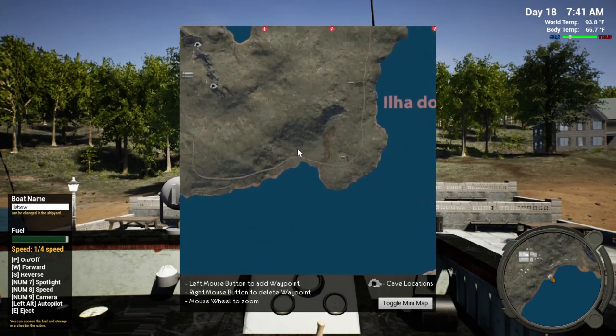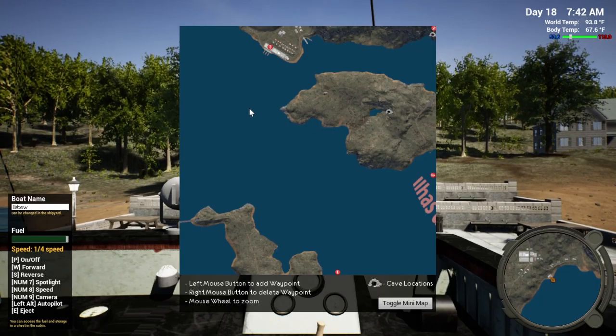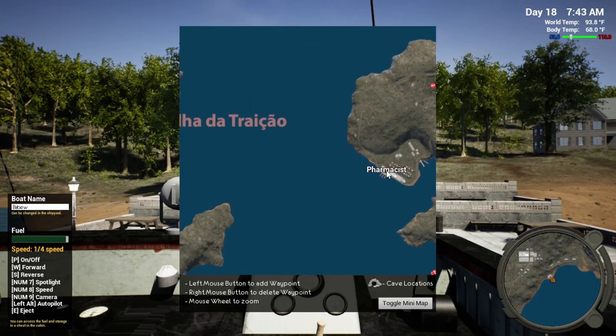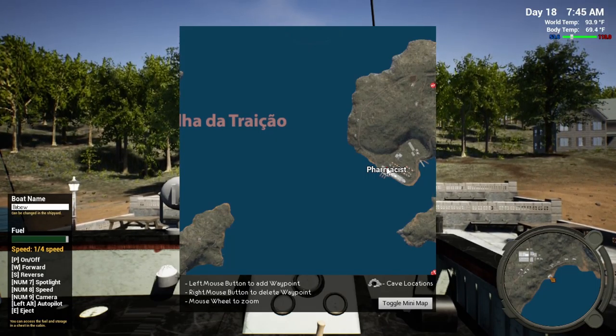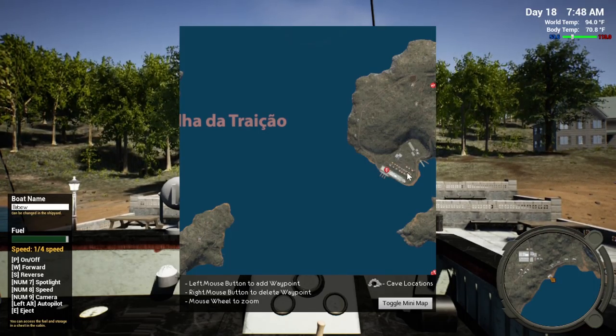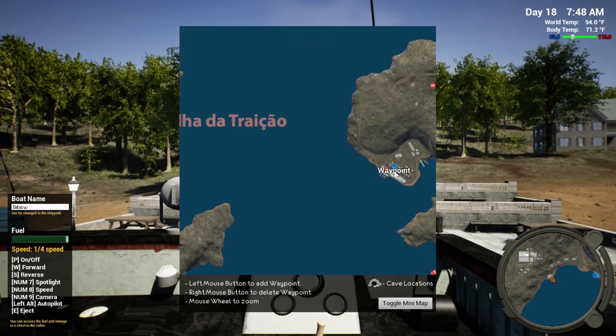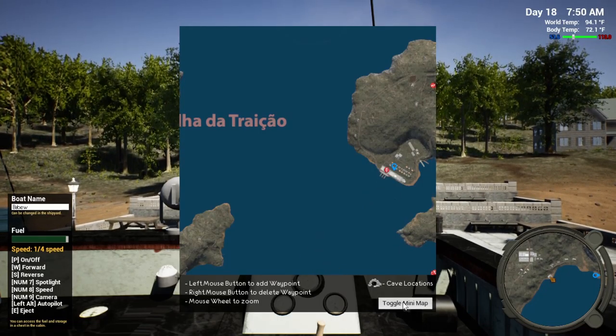That's the pharmacist. I've got to get back here, so I guess the pharmacist would be the closest. We can sell stuff anywhere. It won't let me set a waypoint for some reason — oh there, I guess you can't click it right on the spot. But we're just looking to get pretty close.